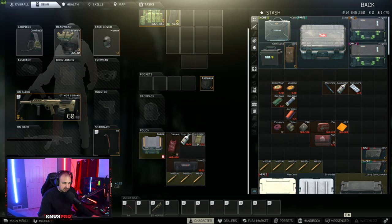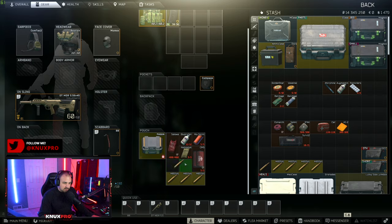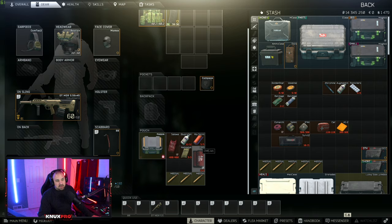You can throw a CMS kit in there, or if you don't want the immobilizing splint, you can throw in the survival kit instead — it will heal a blacked out limb and a fracture at the same time. I would recommend using the CMS and the immobilizing splint as it seems to work faster. That leaves two extra spots in the gamma container where you can throw in ammo or whatever you want — the gamma container is huge.